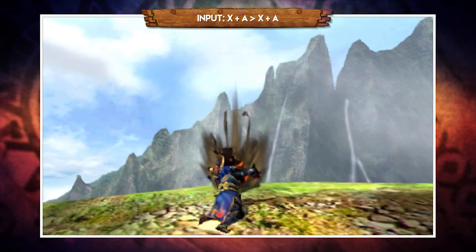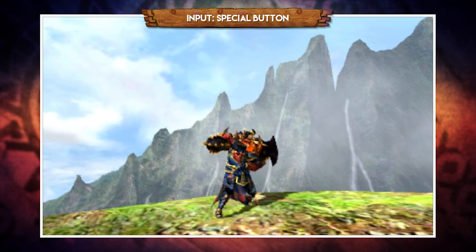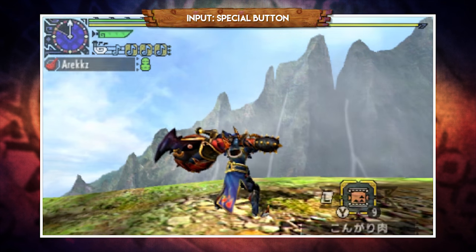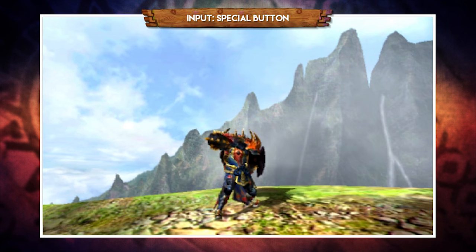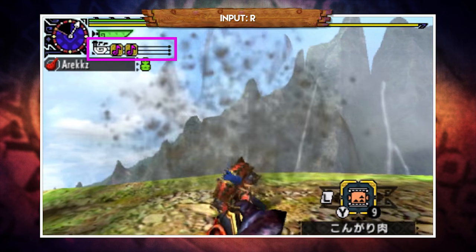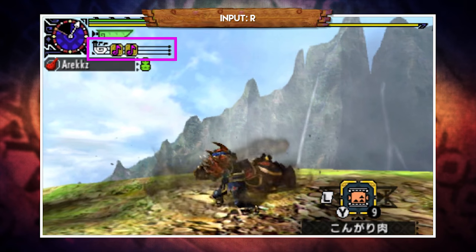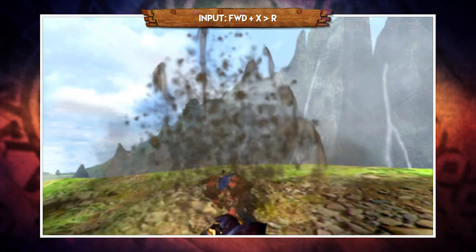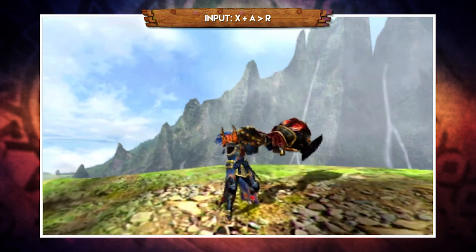You can press X and A continuously to cycle between those moves. Pressing the special button on the touch screen performs a quick jab with the hilt of your horn — while it doesn't do much damage, it is quick, counts as an A attack, and deals cutting damage. Pressing R will play the song you have queued up. The gold squares around the notes indicate that you have a song queued up correctly — if you just have random notes, pressing R will be a waste of time. After you play the song, you'll receive the buff as will your teammates if they're in the same area. You can also combo into song-playing: pressing R after a forward attack or after an X and A backward slam will each produce a different animation.